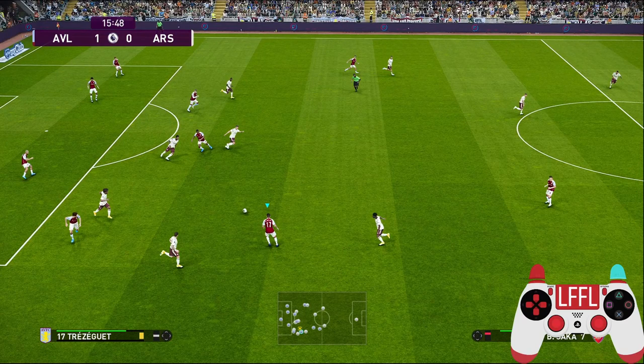To execute this skill is very simple. All you have to do is hold the R2 button as you are about to receive the ball. Make sure the defender is not facing towards the same direction the ball is traveling, and do not press any other button except the R2 button, the special control button.